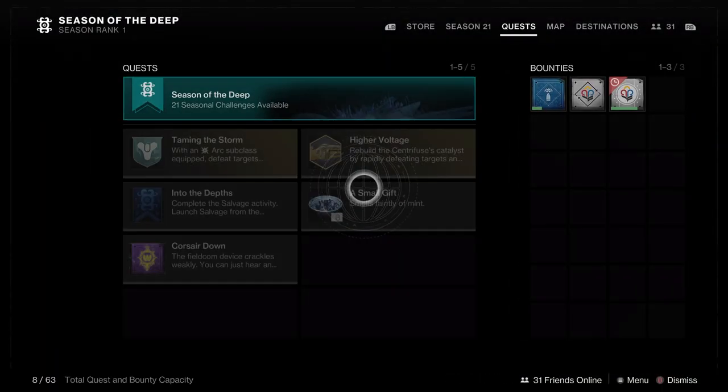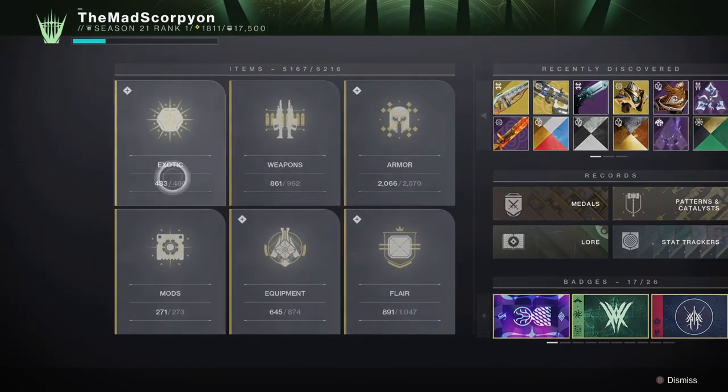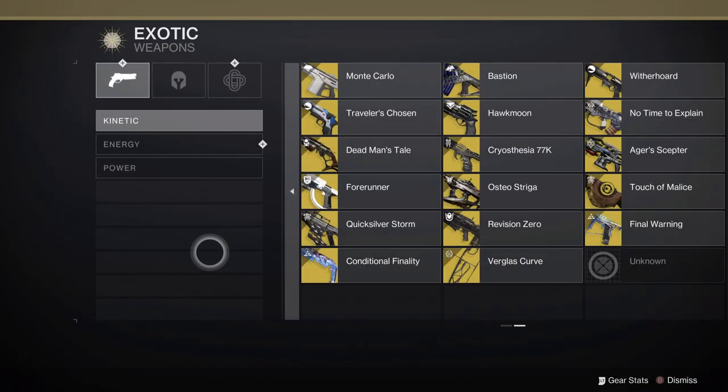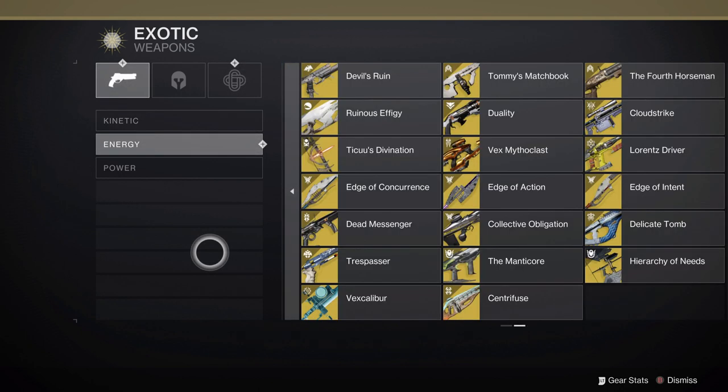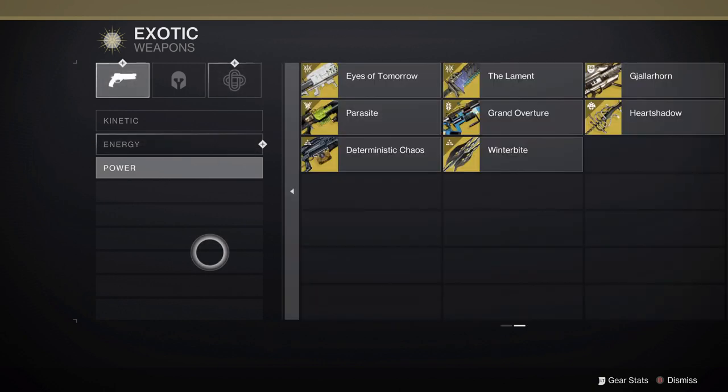Getting into the rest of the exotics for the current available weapons, we only have two new exotic weapons. One is unknown, so it's likely whatever comes from the dungeon whenever it comes out this Friday, and then there's also the Centrifuse right there — no other weapons currently available, so that could just be it for now.